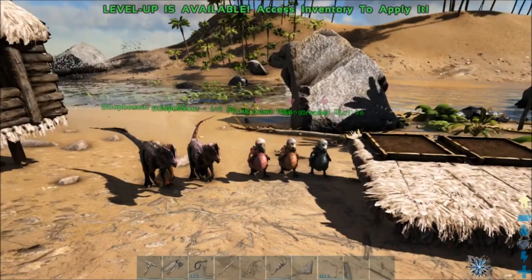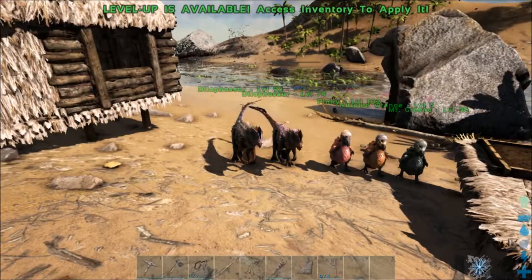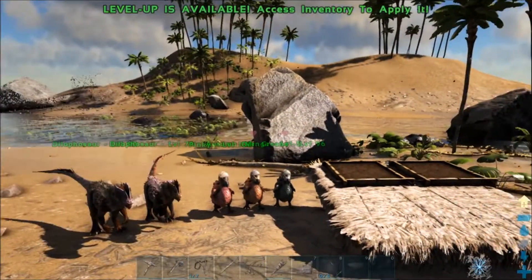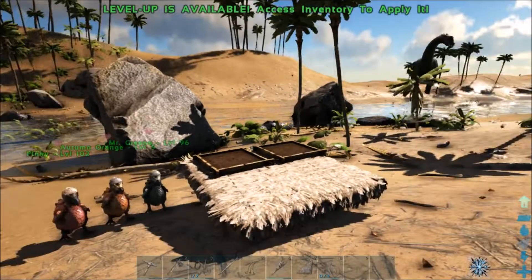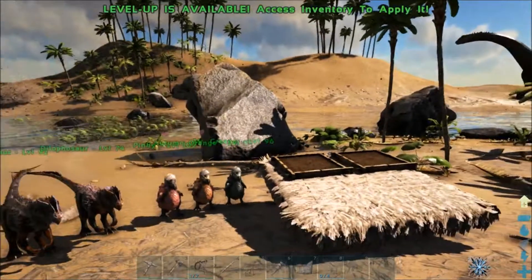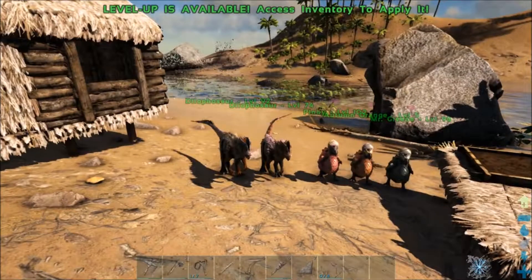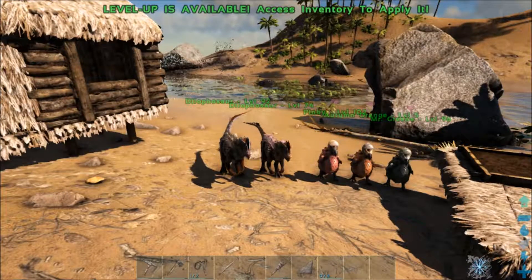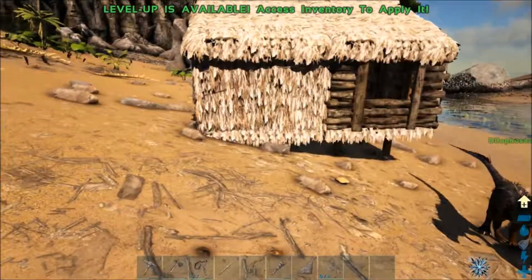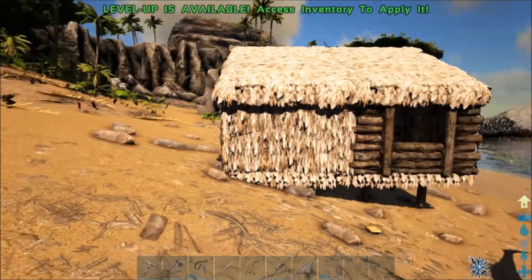The highest level dinosaur was, I think, 31 or 32. I had an issue where I tamed up a level 22 or 24 Parasaur, and it got killed by a level 4 dragonfly. Not joking. Also a level 4 Therizinosaurus killed everything except for one of my Dillos, which managed to run away and escape with me. And then a Carnosaur ate that last Dillo. So I rage quit, and I started again on a different side of the island. And we're here.